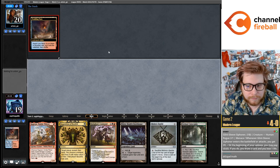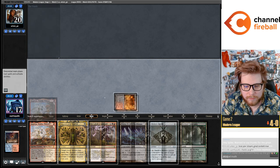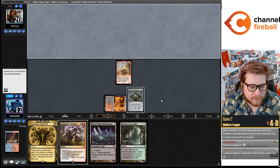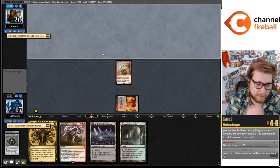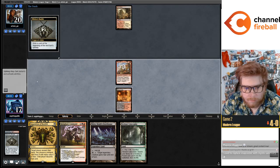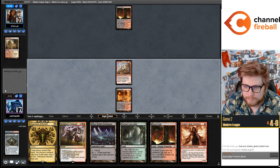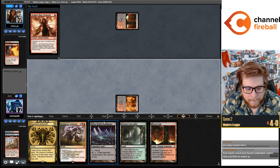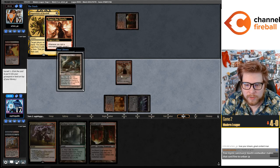Going to play Ragavan on one. If my opponent plays Darcy I'm going to want to fear the Ragavan — I'll get Blood Crypt. Now we have delirium so this doesn't die to Unholy Heat anymore.